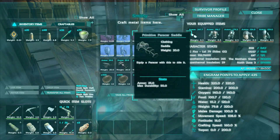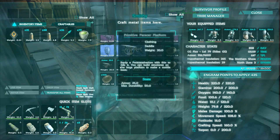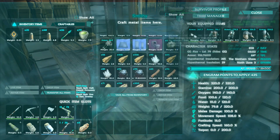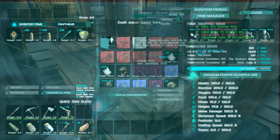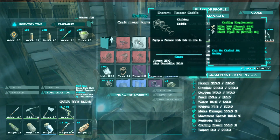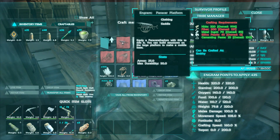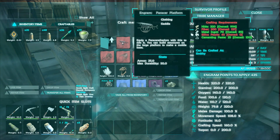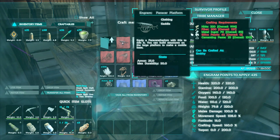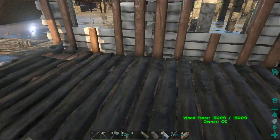The new dinosaur — the Paracer! I had no idea. I made both of them: I made the platform saddle and I made the regular saddle already. It's pretty cheap — both are in the smithy. This one's 200 hide, 110 fiber, and 10 ingots. The platform saddle is a little more expensive: 325 hide, 200 fiber, 70 ingots, 45 silica pearls, and 25 cementing paste.